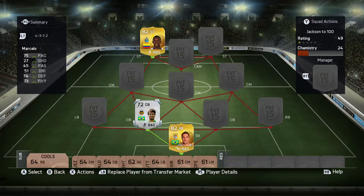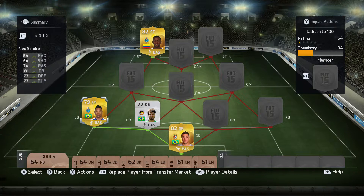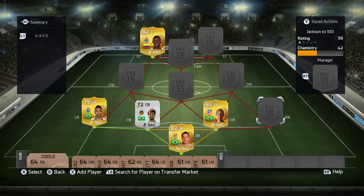Moving to our left back, that's going to be Alexandro from Porto — he looks pretty alright on this FIFA, had an alright FIFA last year, so let's just see how he goes. Then moving on to our right centre back, it's going to be Miranda from Atletico Madrid — they get a perfect partnership between the goalkeeper and the centre backs.